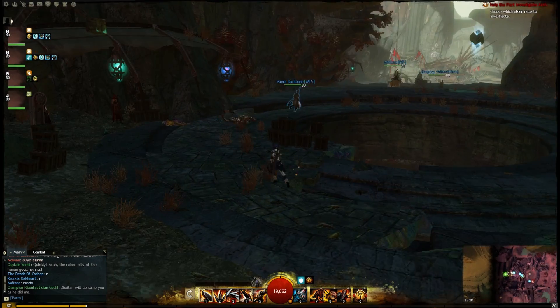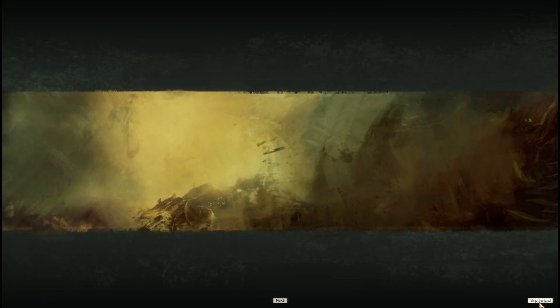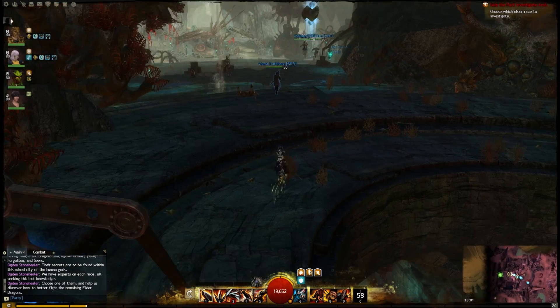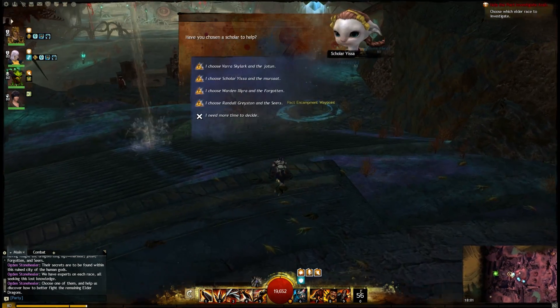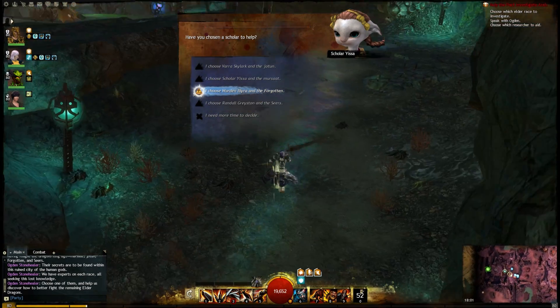Hey folks, this is Kalani, bringing you a video on how to farm yourself some Shards of Zaytan. You want to head into Ara Explorable mode. When you get here, you want to choose Warden Illyra and the Forgotten.